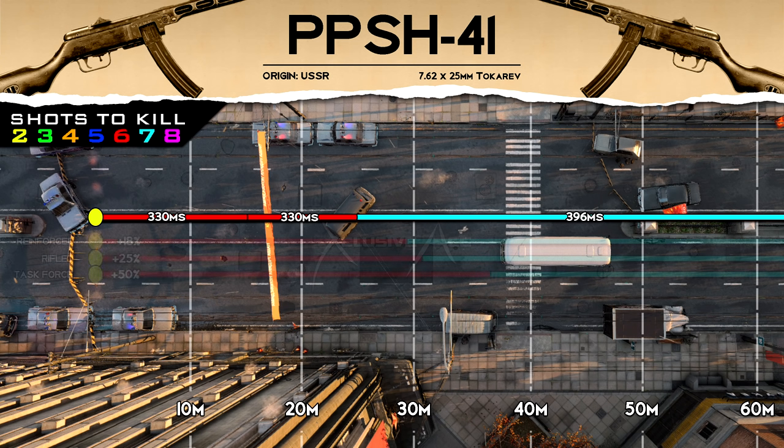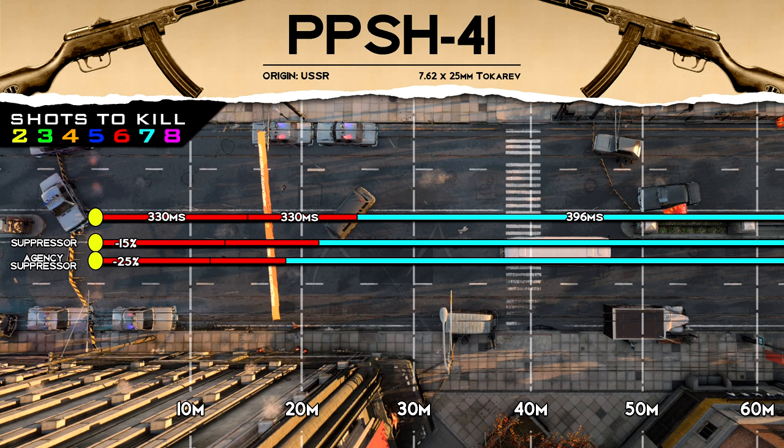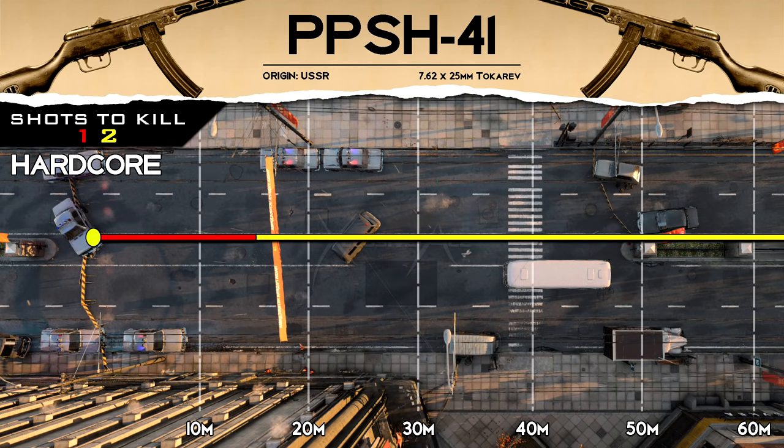At really close ranges you are going to be dominated by all of the other SMGs unless you're landing that headshot mixed in with body shots. However, when you start getting to around 15 to 25 meters, this 330 millisecond time to kill is very competitive — in fact it's actually better than most of the other SMGs. In hardcore game modes we only get a base one shot kill potential of 15 meters, but using the task force barrel boosts our second damage range to 28, which matches hardcore's 28 health, and also boosts range by 50%, giving us a massive increase to one shot kill potential at 37.5 meters. If you're using this in hardcore, I definitely recommend that task force barrel.